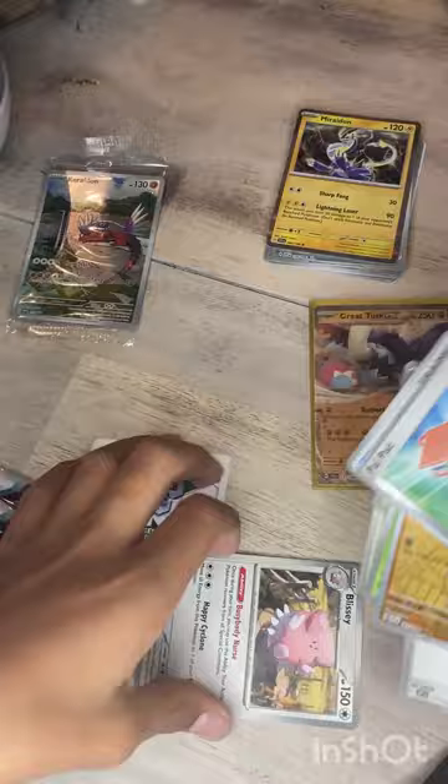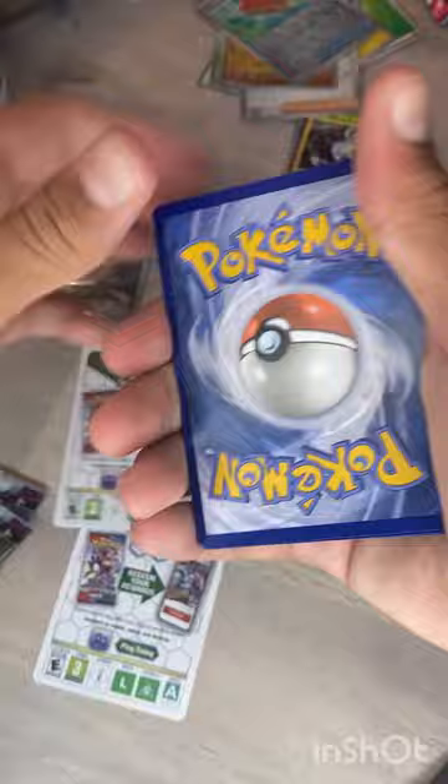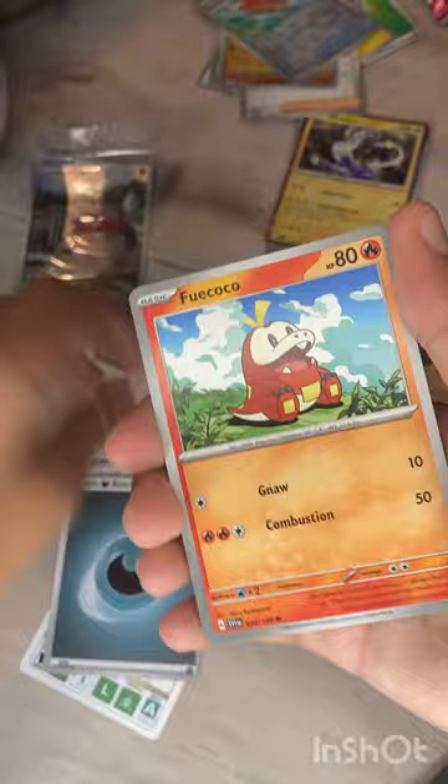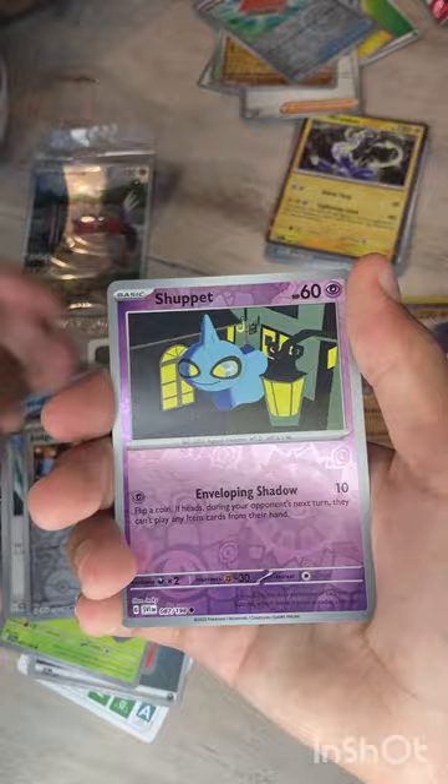Next pack — dark energy, Fuecoco, Tropius, Pokéball, Droton, Sceptile, Electric Generator, Lugtrio, Judge, Clodsire, and another Skeledirge holo.